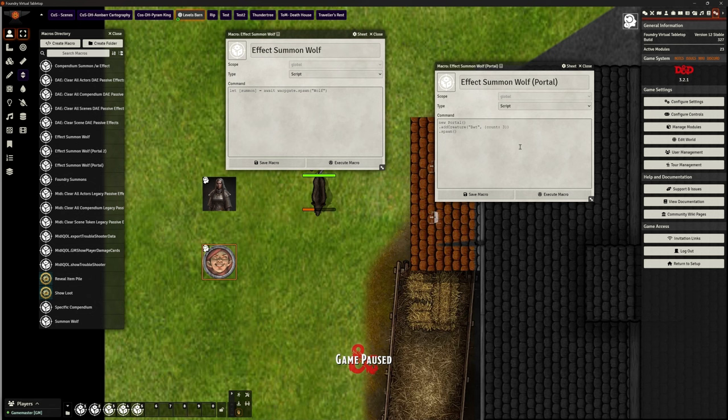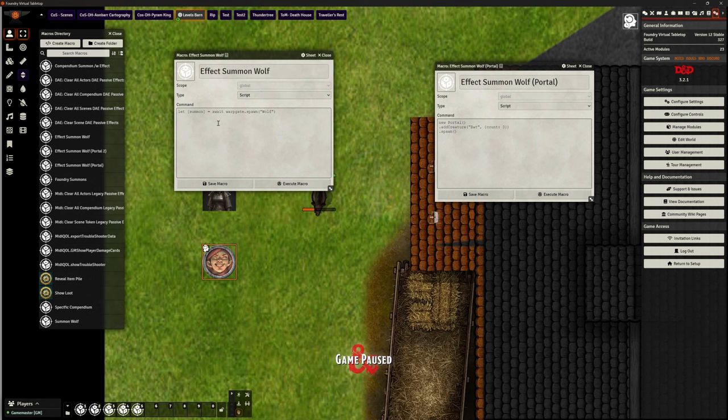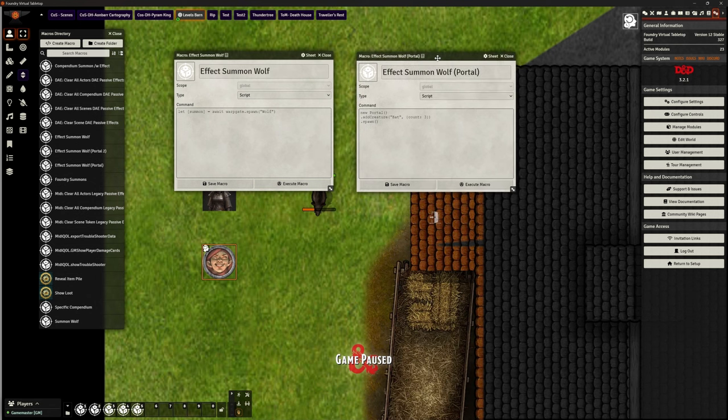What's really nice is the way that Ripper writes his modules. Where we used to have the warp gate version — 'please summon a wolf' — we've now got an updated macro using Portal. It looks slightly longer but it does different things. The new portal syntax is: add a creature, the name of the creature you want to bring in, how many (which is optional), and then spawn it. If I click Execute, I get a little green indicator asking where to spawn, I click anywhere — boom — and it's brought in bats.